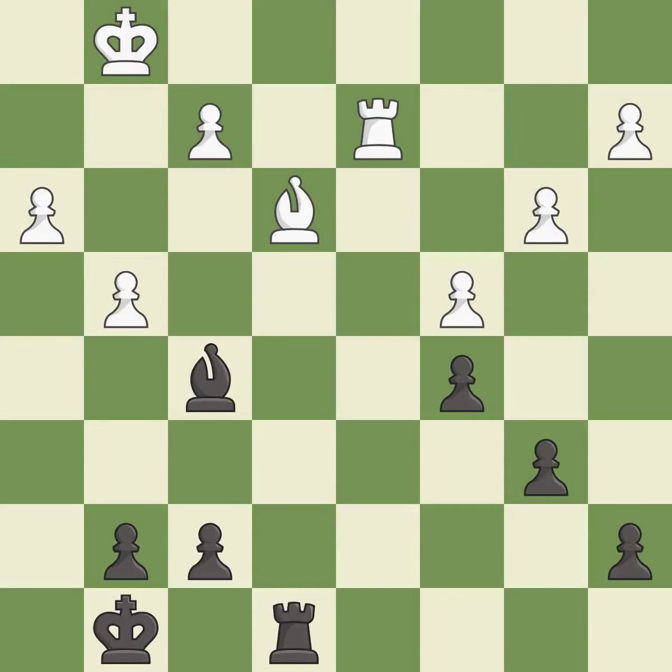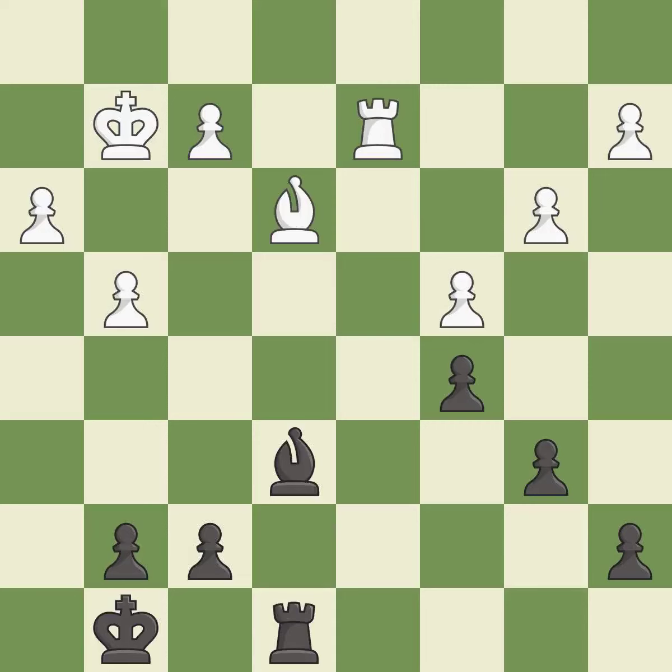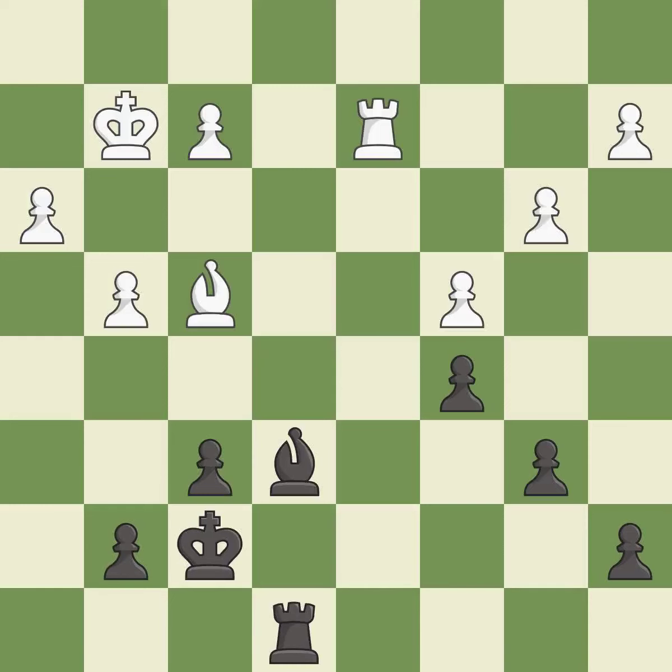The opposing bishop is kicked by a pawn and must now move or be captured. It is good. This moves the bishop to safety — it is best. An active king is critical in the end game and getting it off of the back rank is the first step — it is excellent. This is a fair move. This moves the bishop to a better location, allowing it to control more squares — it is good. This activates the king in the end game by getting it off of the back rank — it is good.